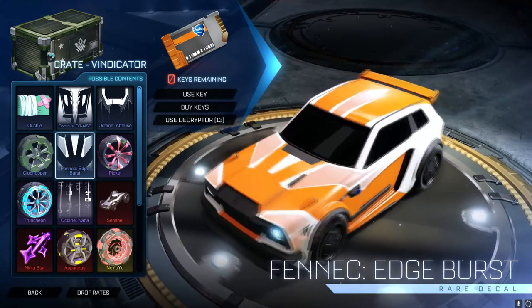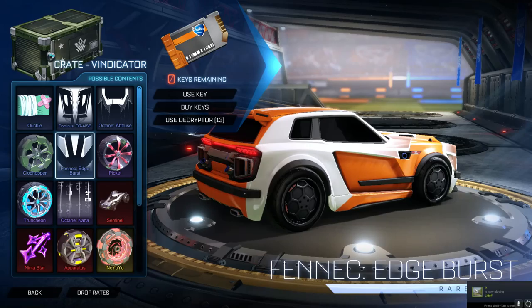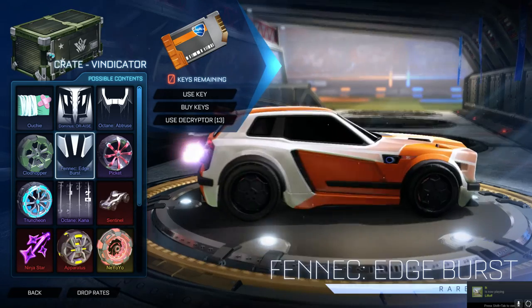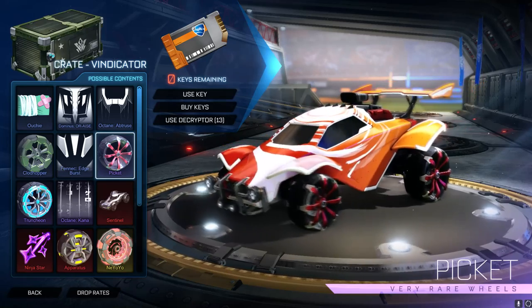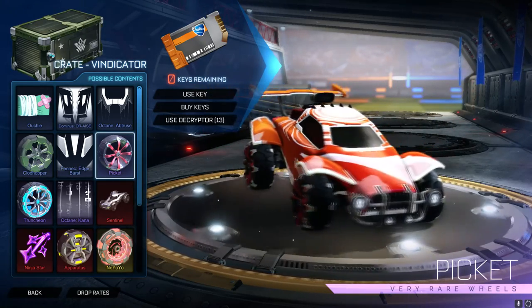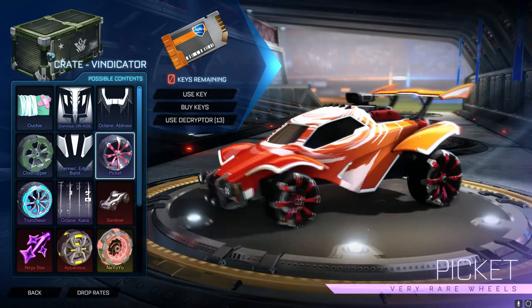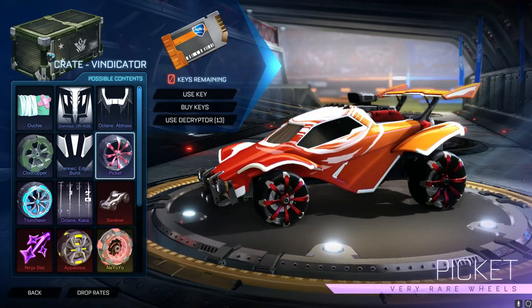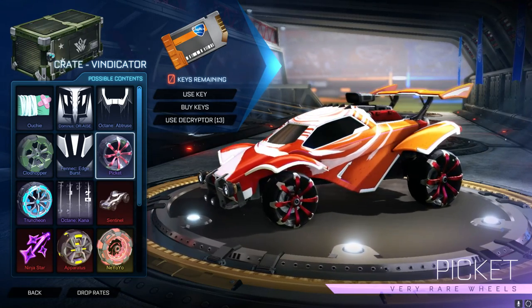We then have the Fennec Edge Burst, which is a clean one. The Fennec decals are always the best — honestly, this entire panel on the side painted looks beautiful. We then have Picket wheels, which goes really well with my current car design, and I don't think I can fault these at all. We've got a really, really nice color to the originals. It looks like when they're painted, that big burst of color is going to be painted, and then those white bits will stay the same.